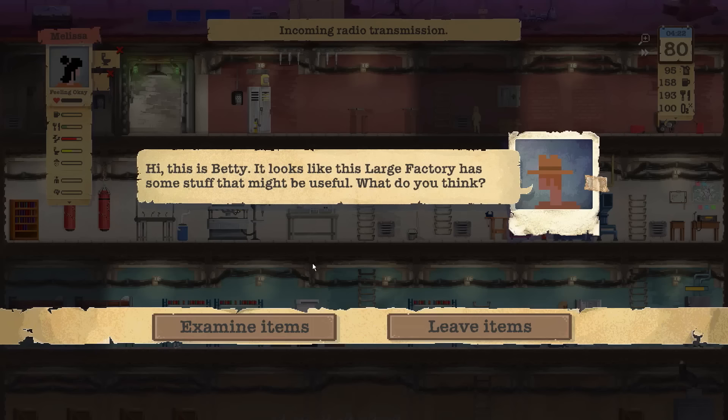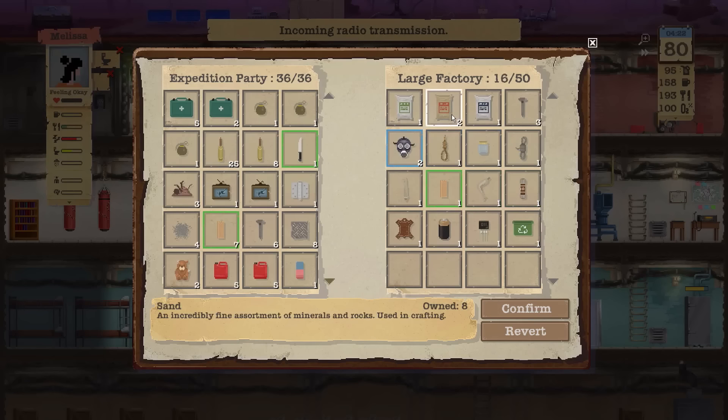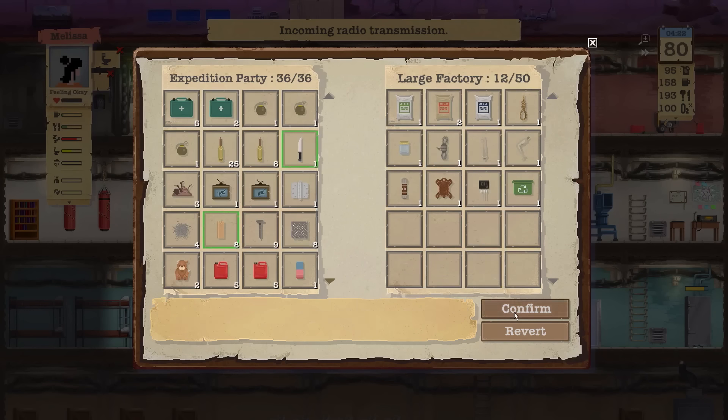Incoming radio transmission — Betty! Looks like this large factory has some stuff. Examine the items — let's see what we have here. I want that — apparently I can carry it. What about these? Yep. Nails? Yep, always the nails. Rope? Nope, don't need it. Wood — I need you all the time. Leather, I have like a million of you back home. Batteries — those are good. Everything else we cannot carry anymore, so that's fine.